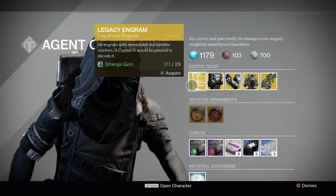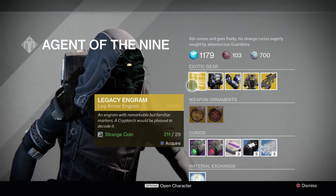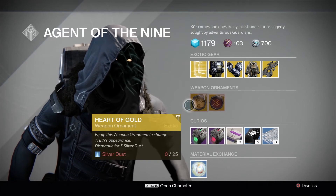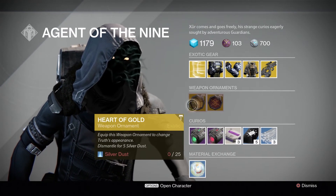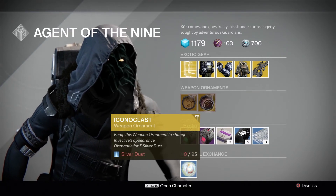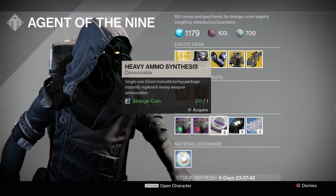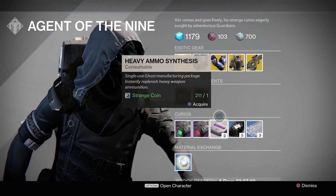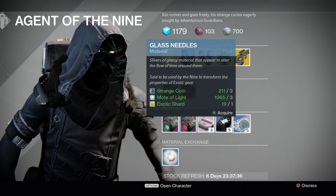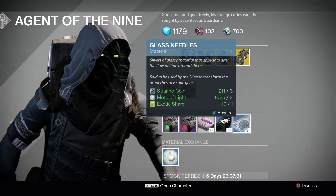Legacy Engrams are still a thing, apparently, and you can get one for 29 Strange Coins — they are for Leg Armor this time. Weapon Ornaments: Heart of Gold, which is for the Truth, and Iconoclast, which is for the Invective. We have Heavy Ammo Synths — one Strange Coin will net you a pack of three. Three of Coins: you get a pack of five for seven Strange Coins. And Glass Needles: three Strange Coins, three Motes, and one Exotic Shard will net you three.